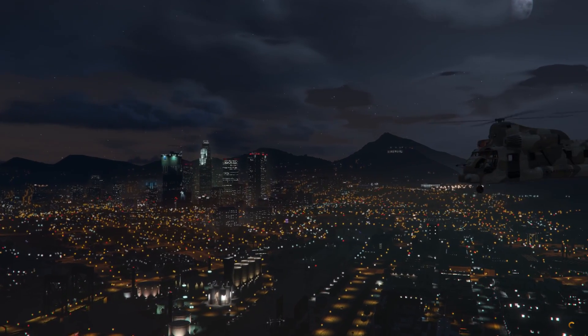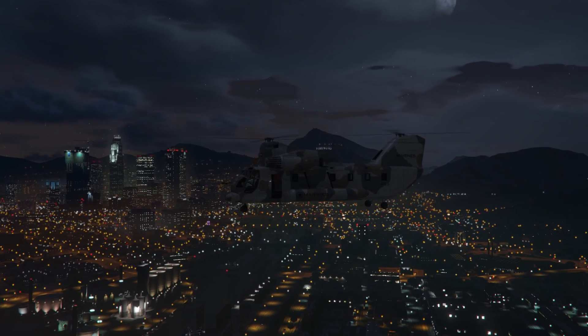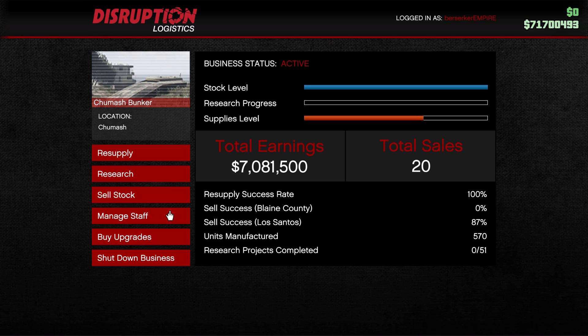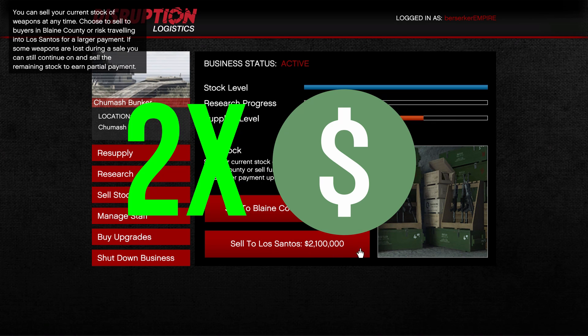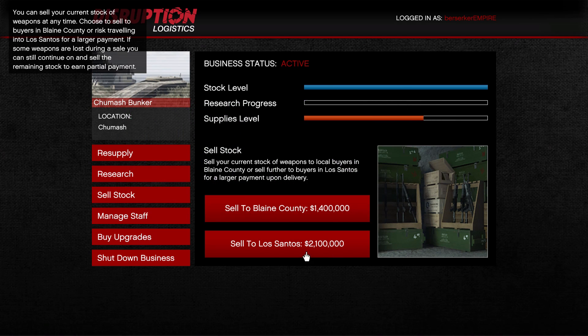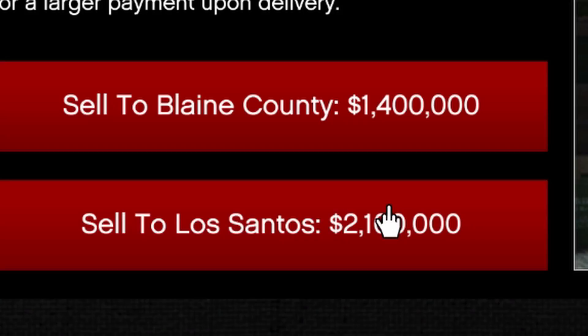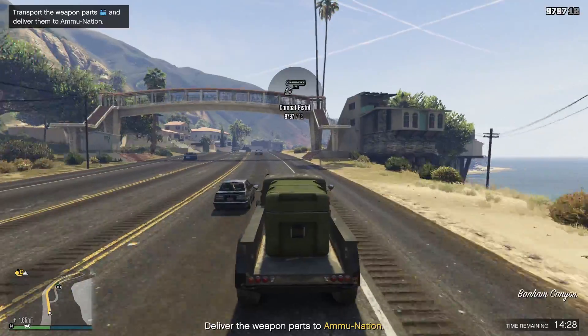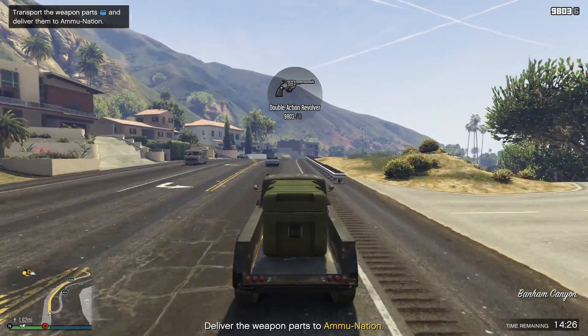If you want to sell with friends rather than doing it solo, that is up to you — it will make these missions a lot easier though. One of the best things to happen with the bunker is double money activities. Whenever these go active, you can make a total of just over $2.1 million for selling a full bunker, which gives you a massive amount of profit, so keep a lookout for the double money events.